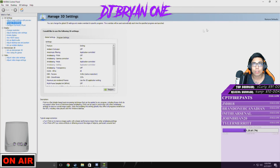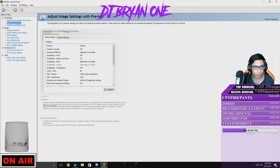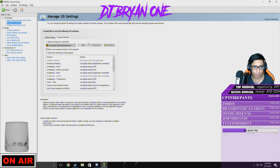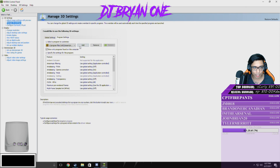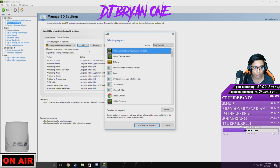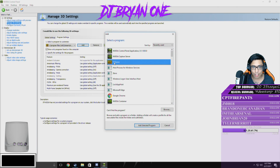Let's get back to the NVIDIA Control Panel. What you want to do is go to Manage 3D Settings. When you go to Manage 3D Settings, you go to Program Settings. It's not going to show up on here — you're going to have to add it. Go to Add, and then it's TSL Game, which is the PlayerUnknown's Battlegrounds executable.